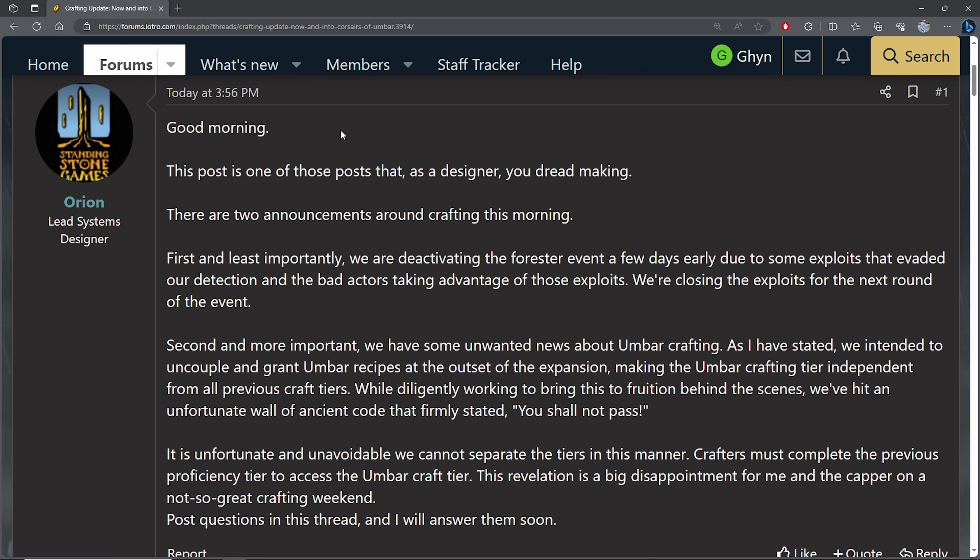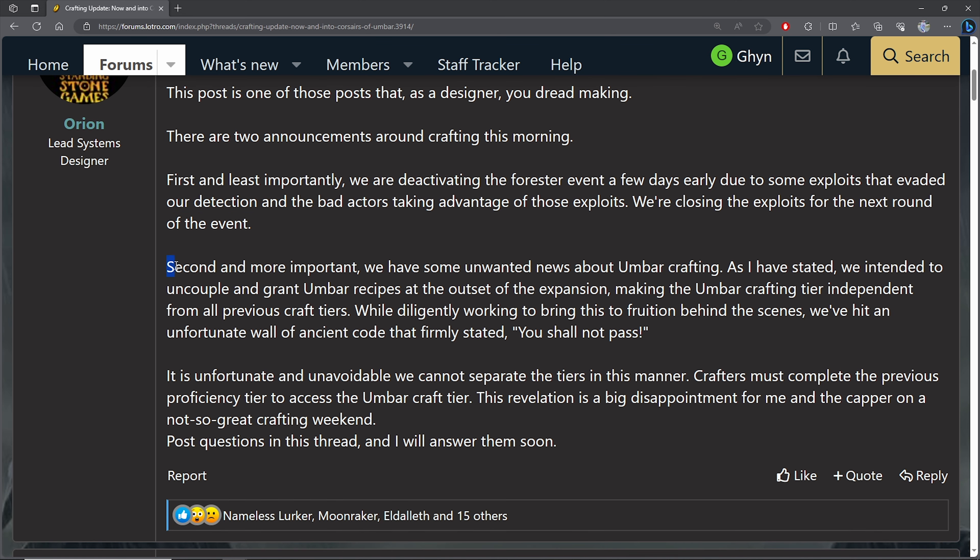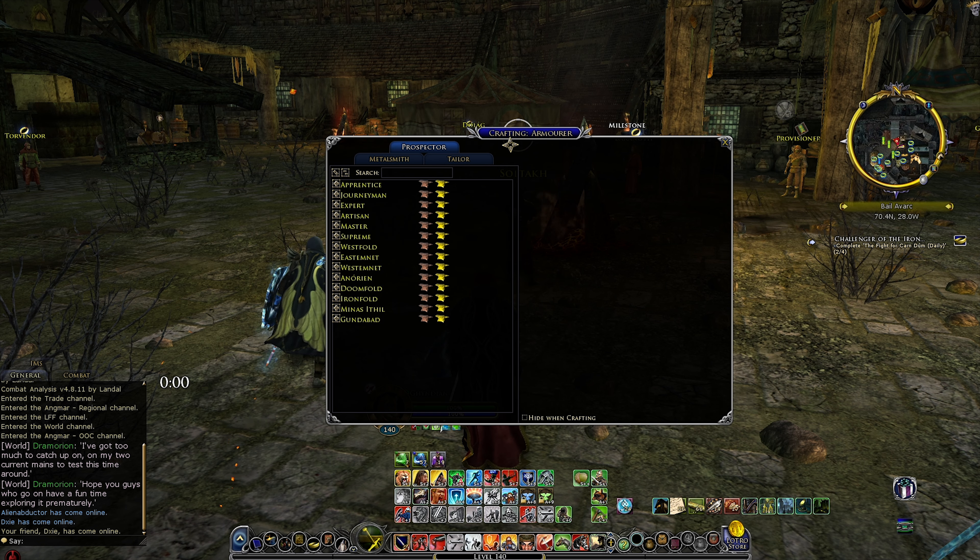The next tip was already going to be in my video, but after a forum post by Orion, it's for sure going to be really important. He talks about some unwanted news about the Umbar crafting. They intended Umbar to be a separate tier where you didn't have to max out all the tiers beforehand, but unfortunately the coding in the game made this change impossible. So instead, the Umbar tier will be just like any other classic tier, where you have to complete the previous proficiency to access the Umbar craft tier.